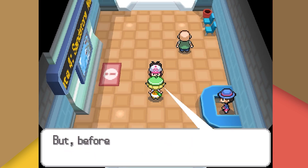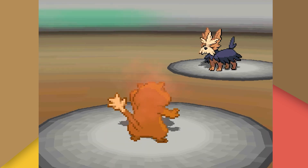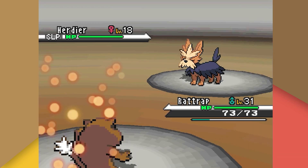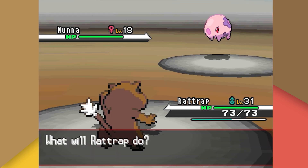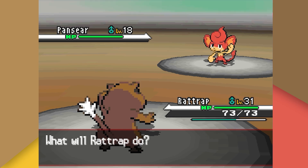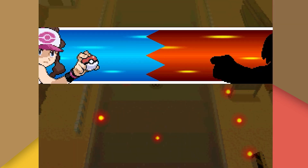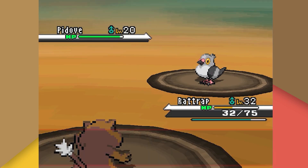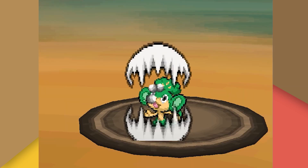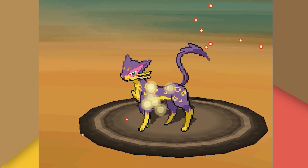We're back to rival battles. Bianca halts our progress again — her Herdier lowers our attack with Intimidate, but we put it to sleep and stack three Workups before knocking it out with Hyper Fang. Her Dewott, Munna, and Pansear all fall to Crunch. Just 20 steps north, Charon is brooding in a sandstorm. We use Workup twice into Crunch to take down his Pidove, then Crunch his Pansage and one-shot his Pignite with Hyper Fang. His Liepard also falls to a crit Hyper Fang.